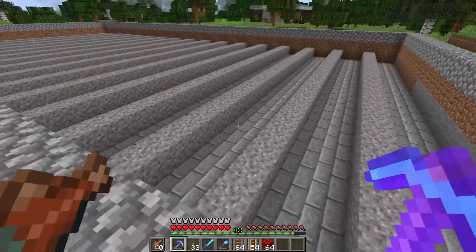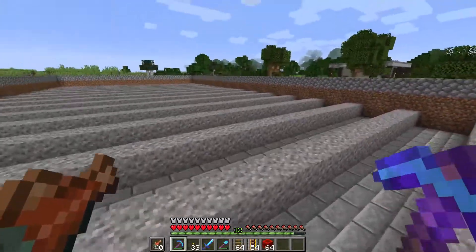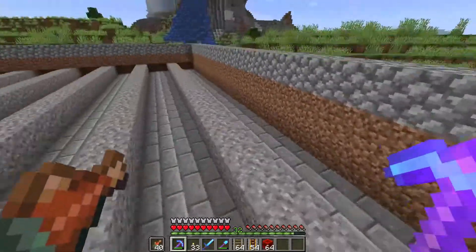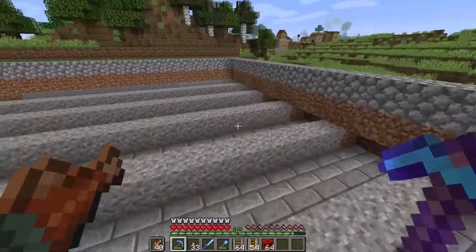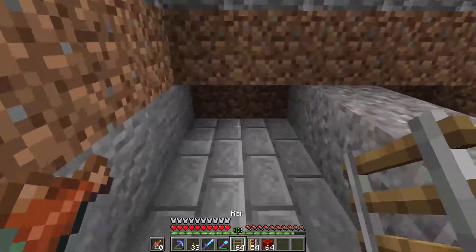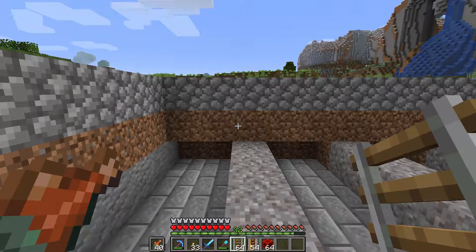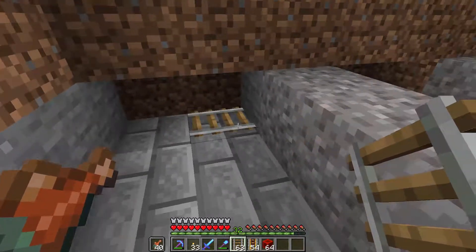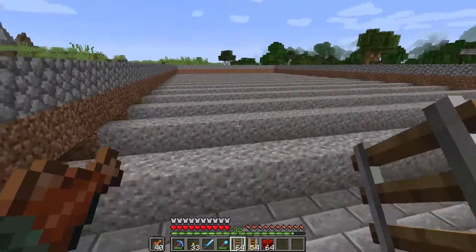Welcome back — every single row has now been filled in with the stone bricks. We shouldn't come across this build underground since it's pretty shallow, but if we do we'll be safe from accidentally harvesting blocks that would cause an error in the farm. I also extended out the rows one more block in one direction — that's the side where we're going to be returning the mine carts and harvesting what they've picked up, so we can easily access the tracks at a later date without any digging that could spoil the farm.